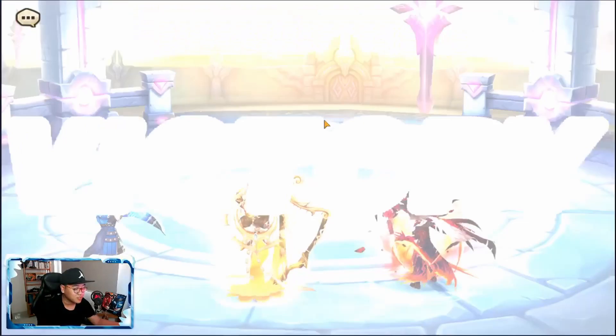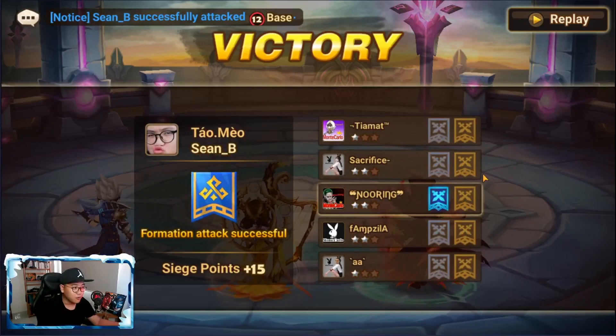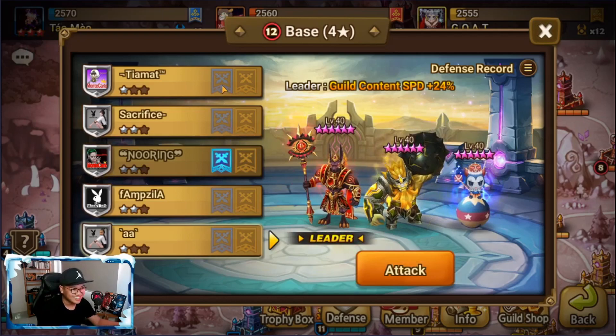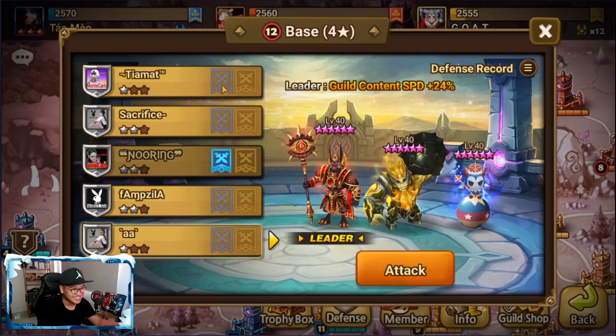I will destroy the Skogul. Boom — 20k without attack buff. Really, really good unit. But if you want to be good in Siege, you have to be able to do this 10 more times. Again, the same shit. I hate Siege. I really do. I'm not sure if we can do this.